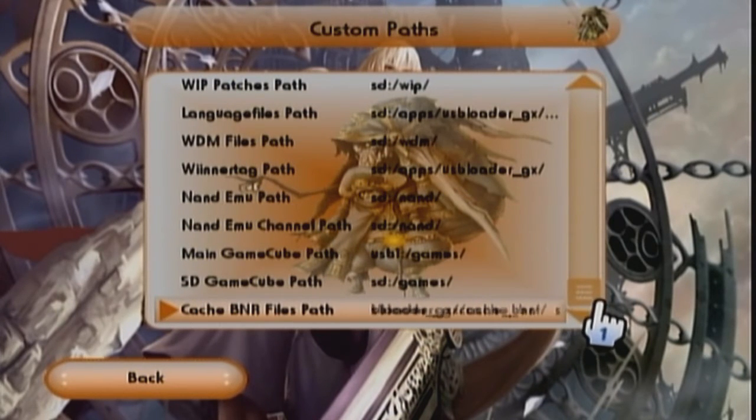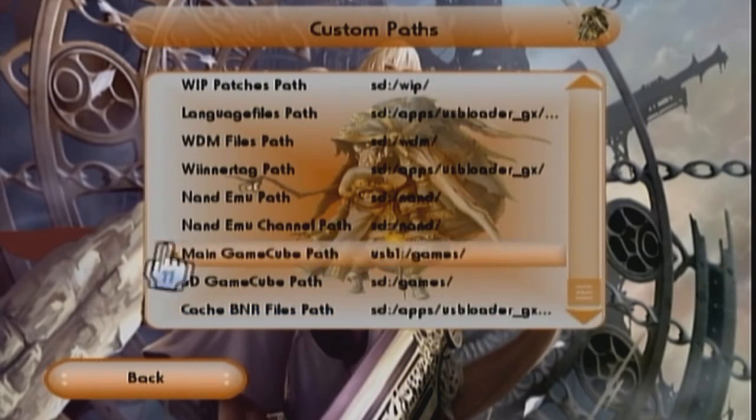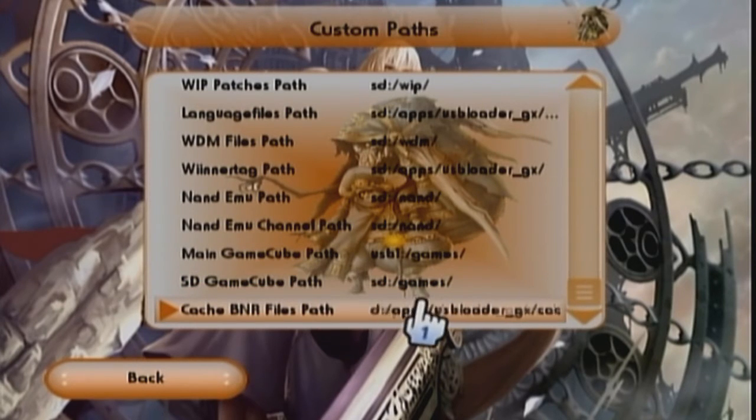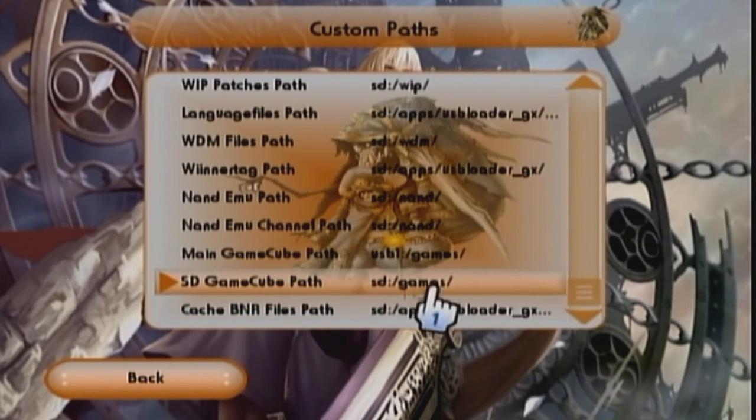The only thing I see dealing with GameCube is this: the main GameCube path, which is USB1 slash games - which is absolutely correct - and the SD GameCube path, which is a games folder on the root of the SD card. Evidently it's correct because it keeps wanting to boot my games from the SD card from there.